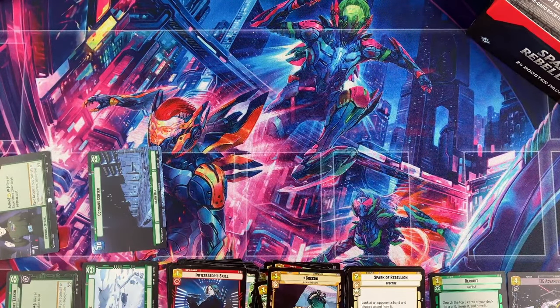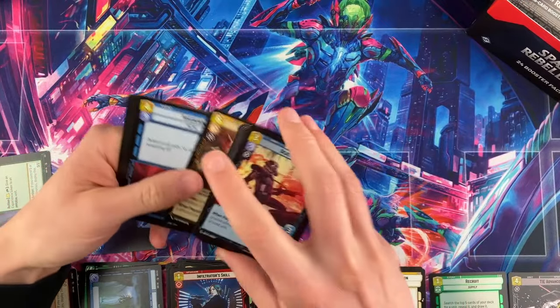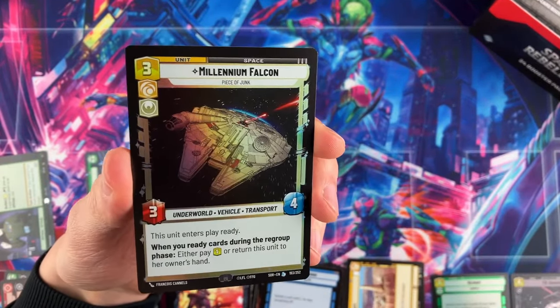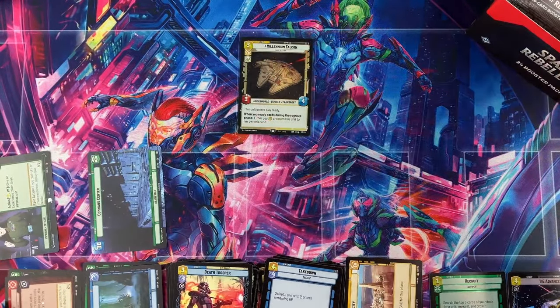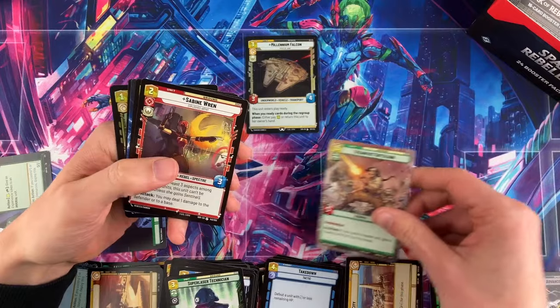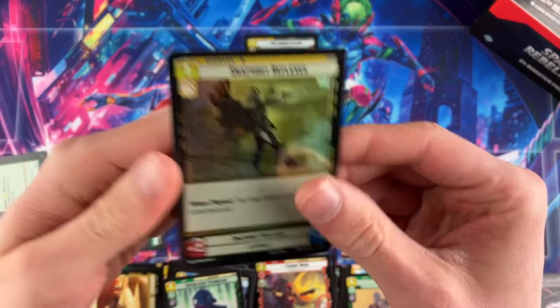There's also an entertainment factor to consider — if you don't have any fun opening booster boxes, you probably shouldn't do it. But look at that: very first legendary of the case is a foil Millennium Falcon! Very fun hit. Those Falcons have been moving up, and the prices on cards have been moving a lot this week. It's been a very exciting week just watching prices move around.